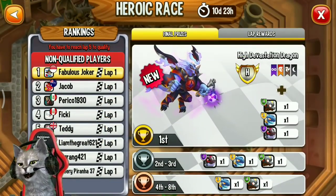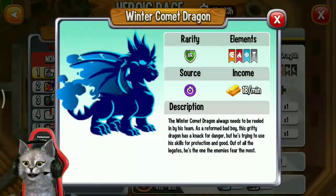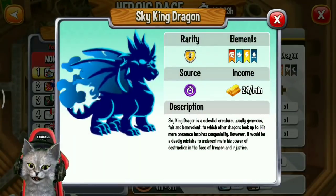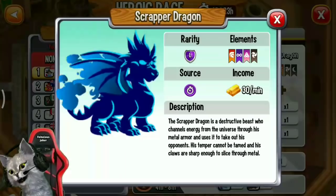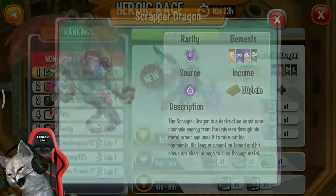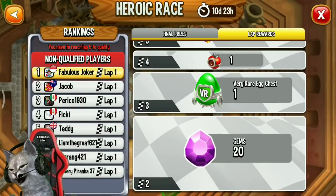The reward of this heroic race event: if you get rank first, you can get the High Devastation dragon, or Winter Comet dragon, Sky King dragon, Epic dragon, and the legendary Scraper dragon.